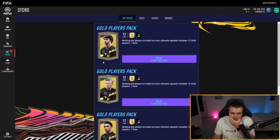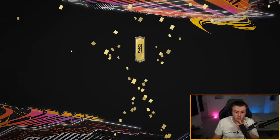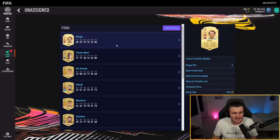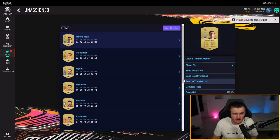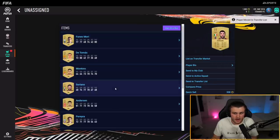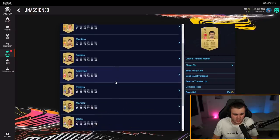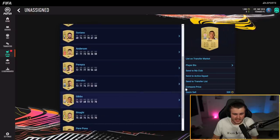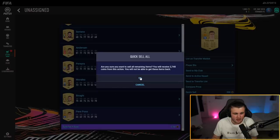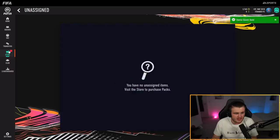We've got four gold players packs — fingers crossed we get something good. I don't think I've ever actually had anything good from starter packs, so I'm not expecting much. We've got Burge — not bad, send to the transfer list. Don't think Finis Mori will sell. Heisad might sell for a little bit. Don't think either of those will sell to be honest. Gibbs might sell for a little bit, being a Prem left back — not too bad. The rest I'm going to quick sell because I don't think anything there is going to sell.